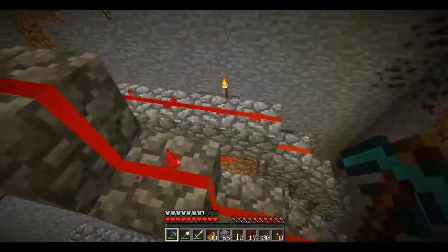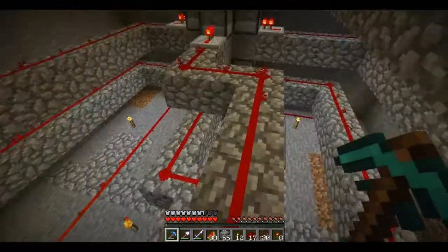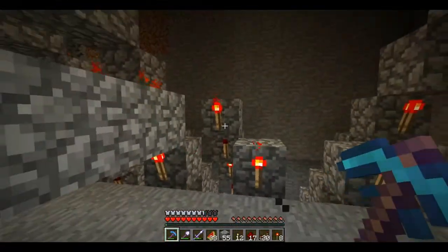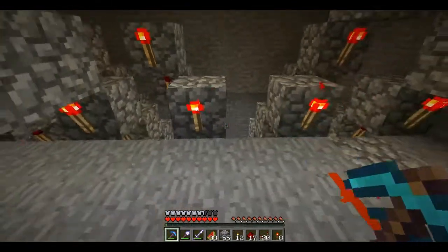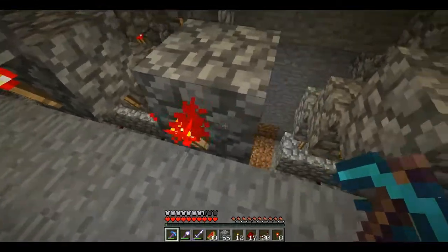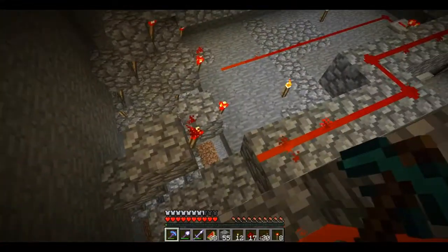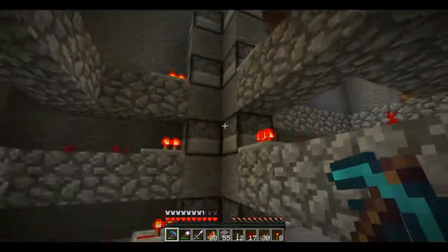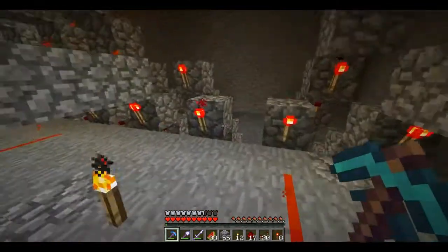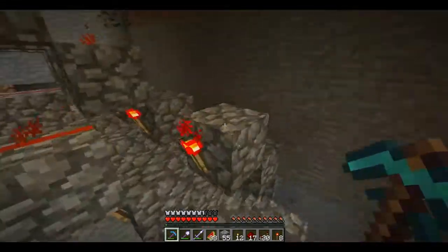I've wired up all of the simple ones — simple with air quotes. What I need to do now is hook up the two potions which require two ingredients each: damage and slowness. They actually require two ingredients, while all the others only require one. For damage, you need spider eye, which goes here, and fermented spider eye, which is here. For slowness, you need fermented spider eye, which is here, and sugar here. So I'm going to just do that real quick.